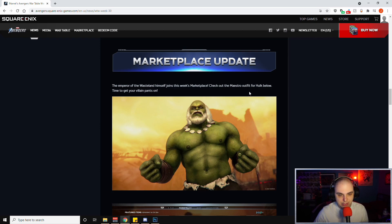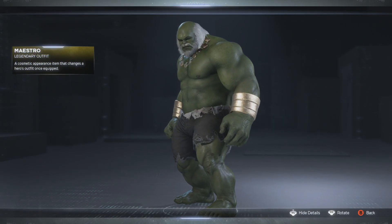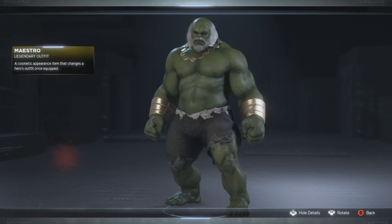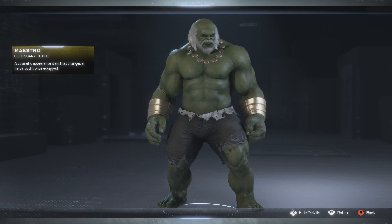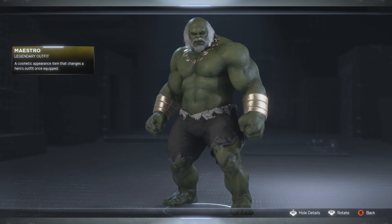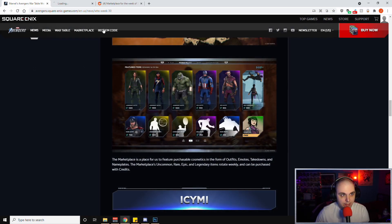For the marketplace update this week, the Emperor of the Wasteland himself joins — check out the Maestro outfit for Hulk. We're going to go over to the in-game view to see exactly what this costume looks like. It looks really good. If you've fought Maestro you know how he looks, and this skin captures that well. For me personally this is the one I'm going to have to grab — there's Maestro in all his glory for everyone to pick up if you're so inclined.